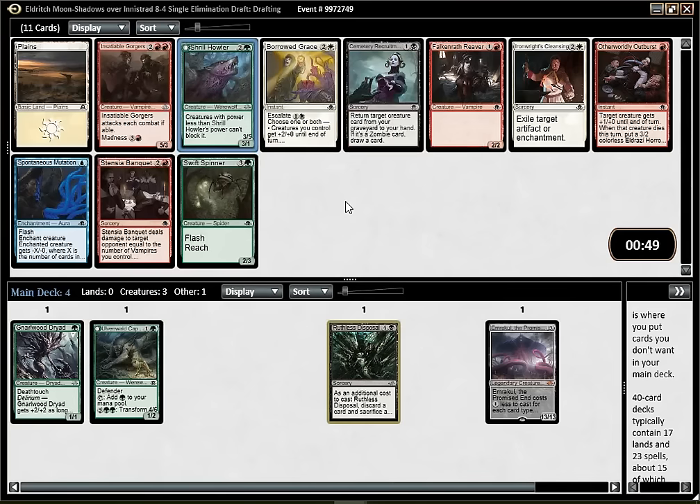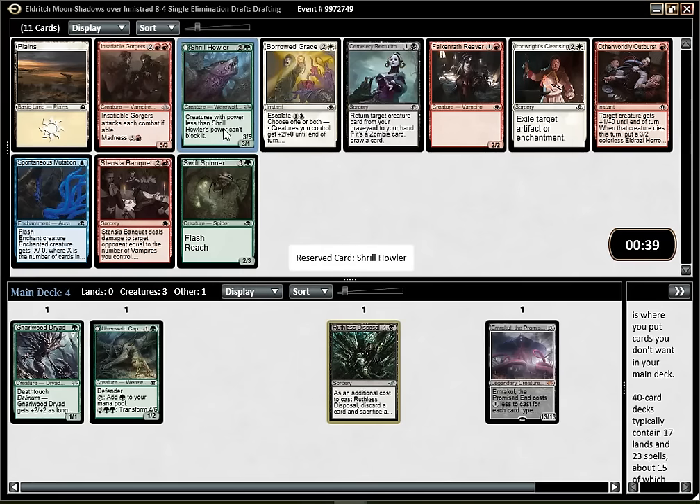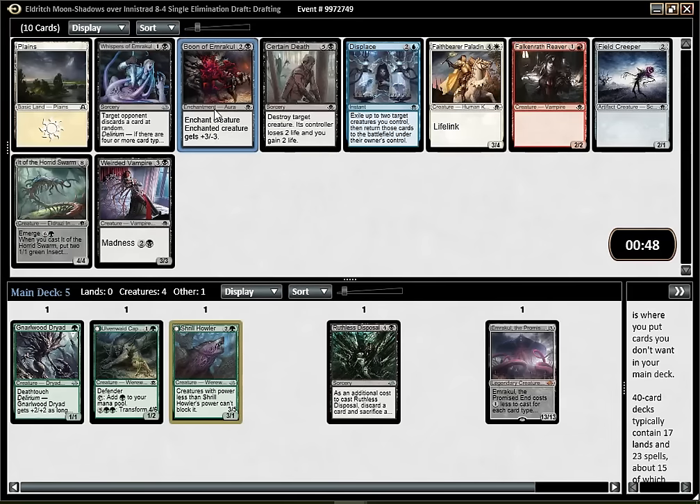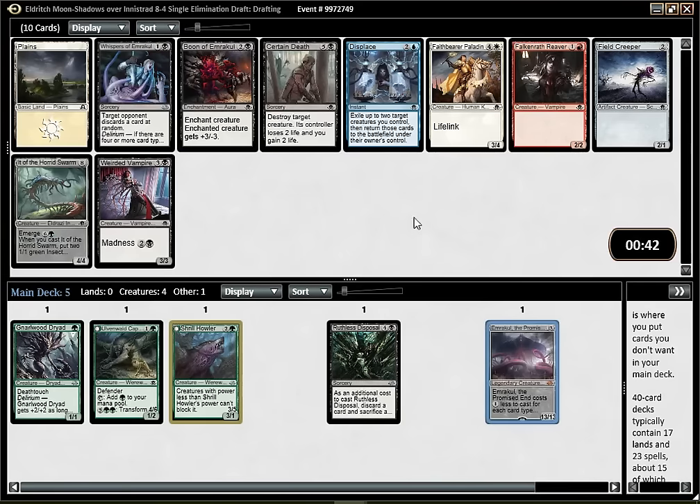Fifth pick Shrill Howler is pretty nice - just a very powerful creature. It's quite weak against red decks that tend to have a lot of one-damage effects, but that thing is quite awesome. Boon of Emrakul is a great removal spell and pretty nice for getting Delirium too. Thirteen Deaths is fine, but I think Boon is just better. It seems like I'm in the right colors - there are still like four playable cards.